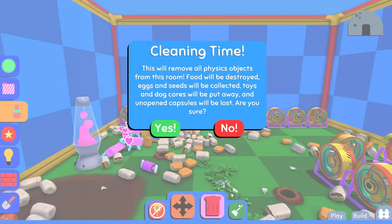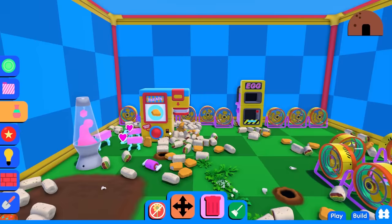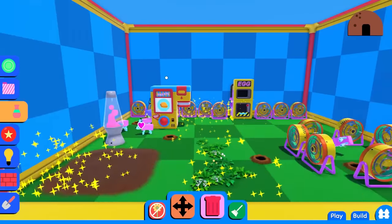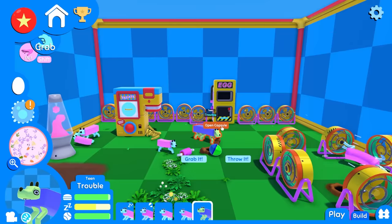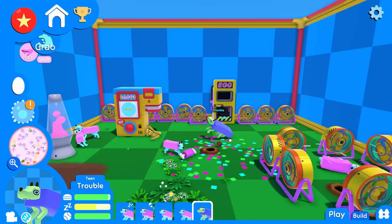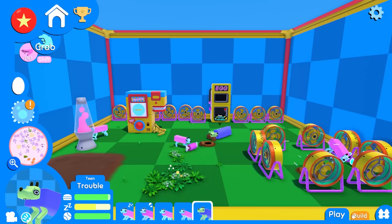The sweep. Let's remove all physics objects from this room. Oh, thank God. It's actually clean now. You can kind of see the dogs a bit better. Oh, we got a capsule. Graveyard wall. That sounds lovely.